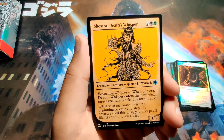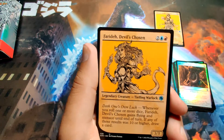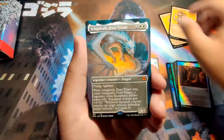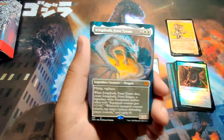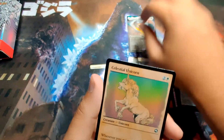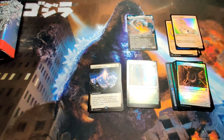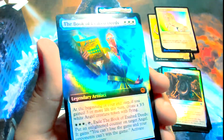We got a Death Whisper uncommon showcase. We got a Farida, Devil's Chosen — another showcase. And then bam, we start off huge boys — we got a freaking Icing Death! It just sounds like someone died from cake frosting, but Icing Death — we actually got a mythic dragon boys. That's awesome, what a way to start. Celestial Unicorn foil showcase.